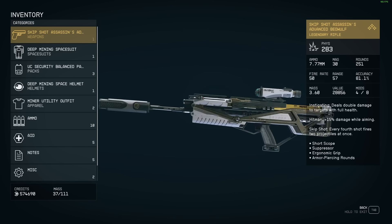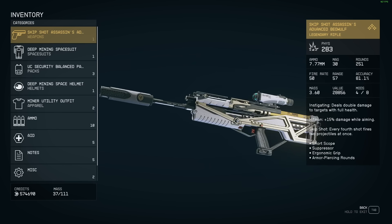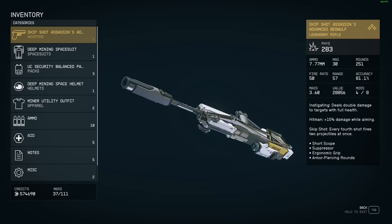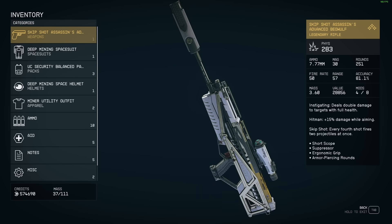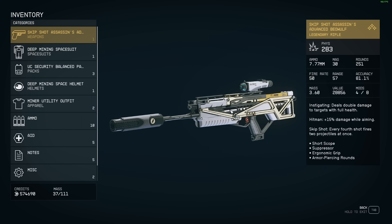I have a single shot one here. I prefer single shot because it stacks with a lot of my perks, and I have a scope on it which stacks with my scope perks. It's not a god roll by any means, but it does have some nice rolls — instigating, hitman, and skip shot — and it's got only 4 mods. Very important though: it's got a suppressor, so it's getting a damage boost from the scope, suppressor, and being single fire slash semi-automatic.